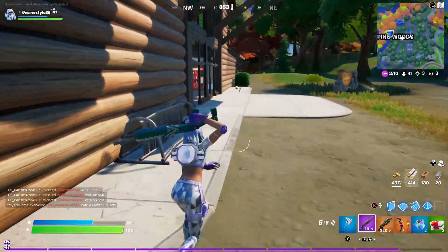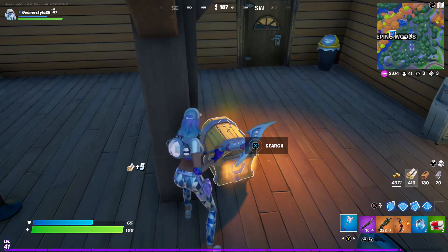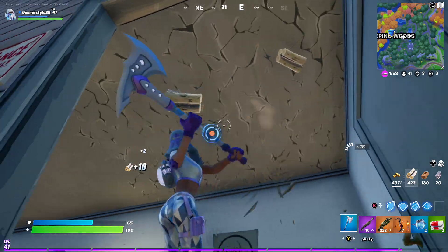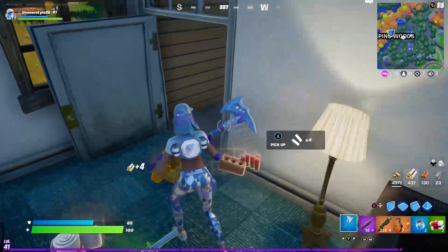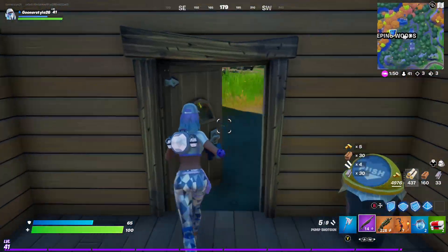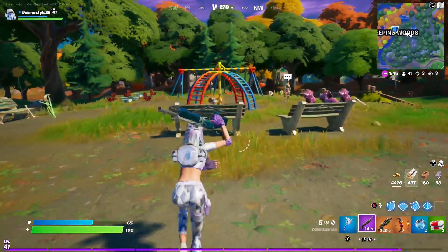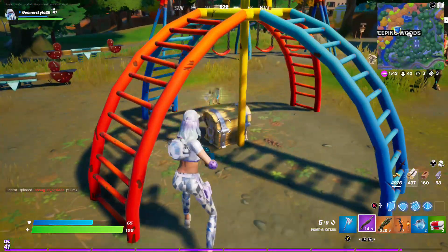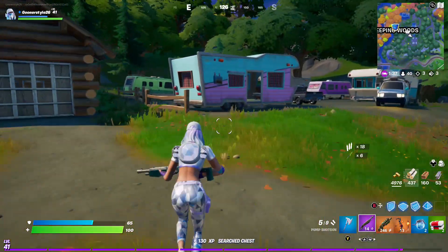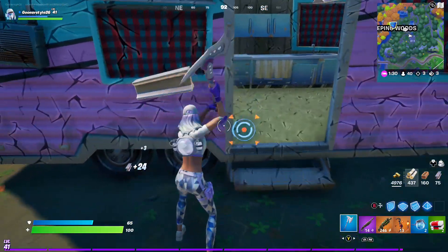Sorry, I missed that chest because I got sidetracked with a wolf. As you come through, sometimes there are two chests — one here and one above your head. There's your other one. Come out here and grab the metal. Sometimes there's one over in the middle as well — grab that too.